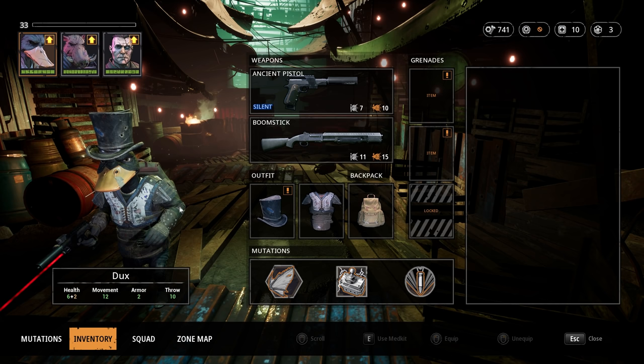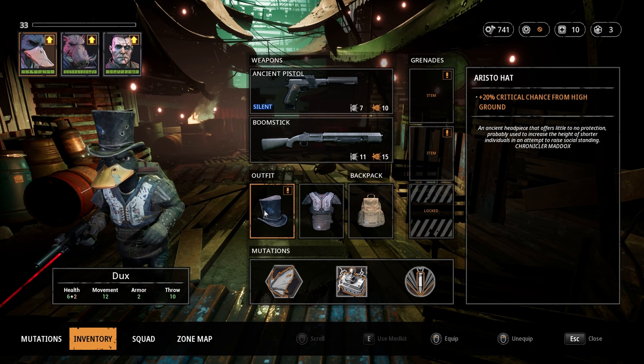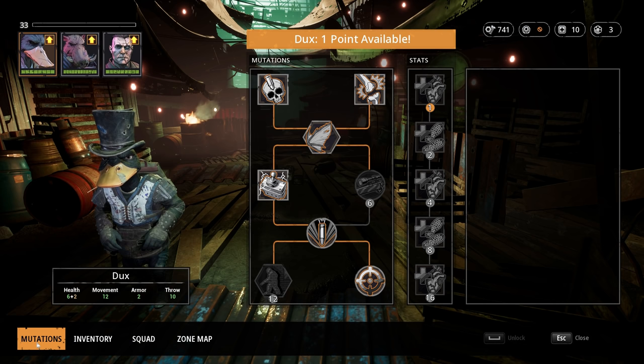Finally, we have Dux, now with the level 3 Boomstick, and also with the Aristohat, at least for the first half of the mission. Ability-wise, we are going with Mothwing, Circuit Breaker and Alpinist, once again, at least for now.